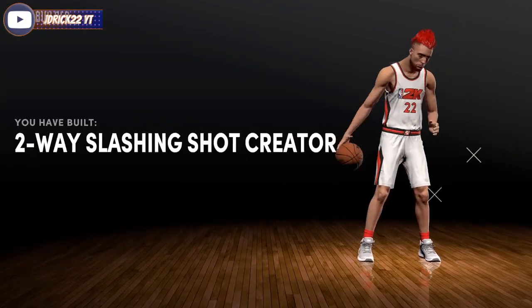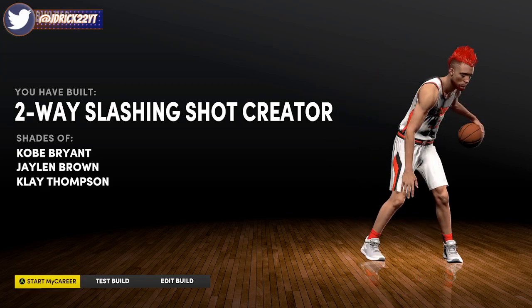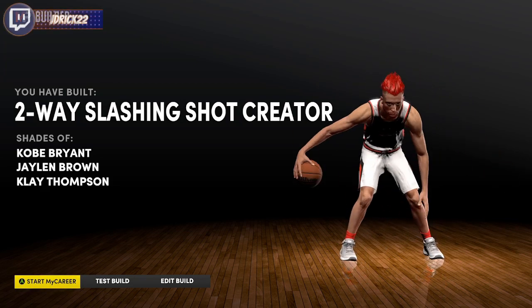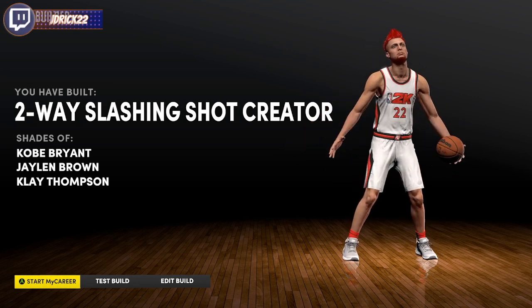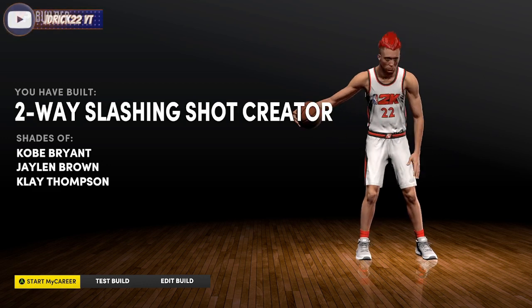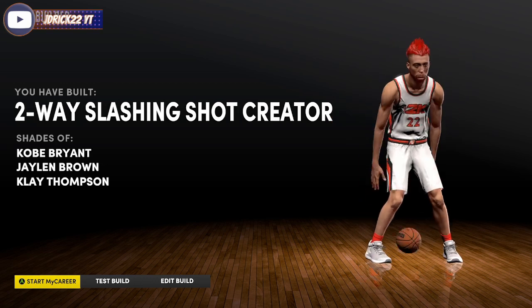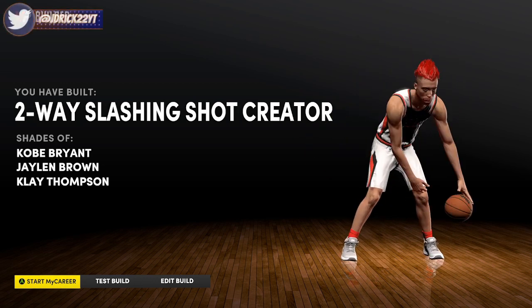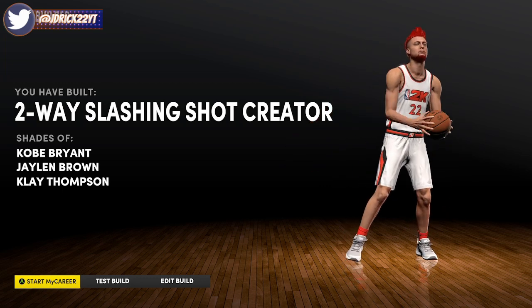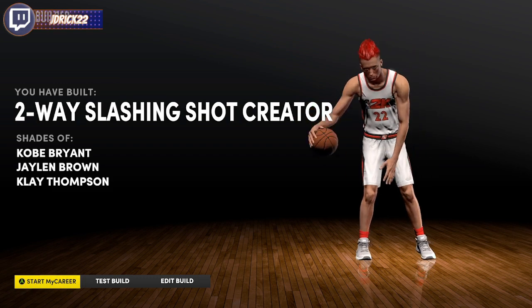As you can see, we've made a two-way slashing shot creator — shades of Kobe Bryant, Jaylen Brown, and Klay Thompson, but best described as a KD type build. That's the build: the glitched 6'9", pro dribble moves, gold rebound chaser, all that good stuff. If you made it this far, I appreciate you for sticking around. Don't forget to like the video — that helps me a lot. That's all I got for you today — I'm out, peace.